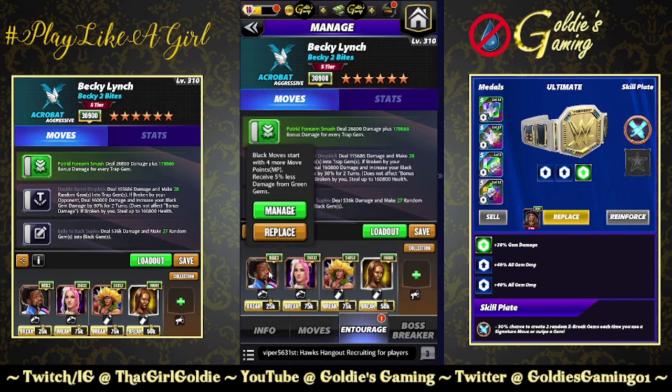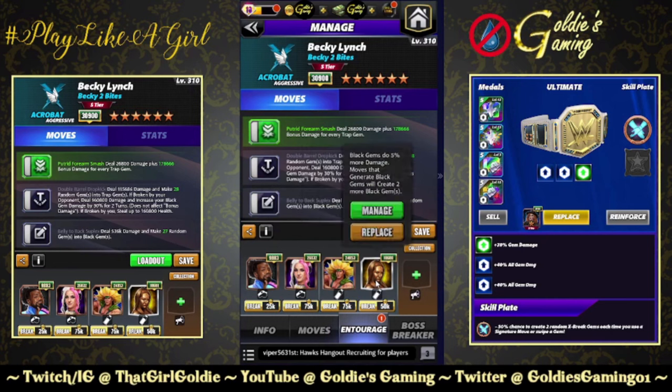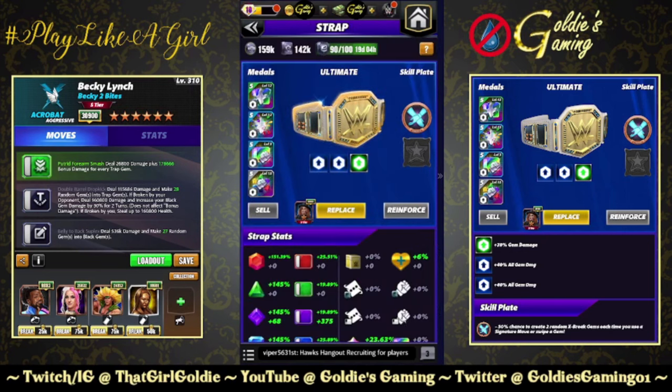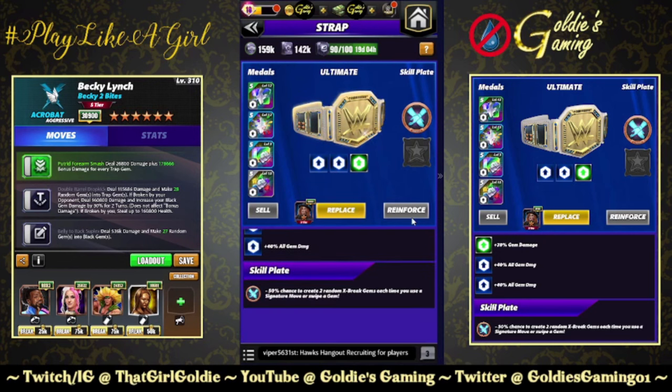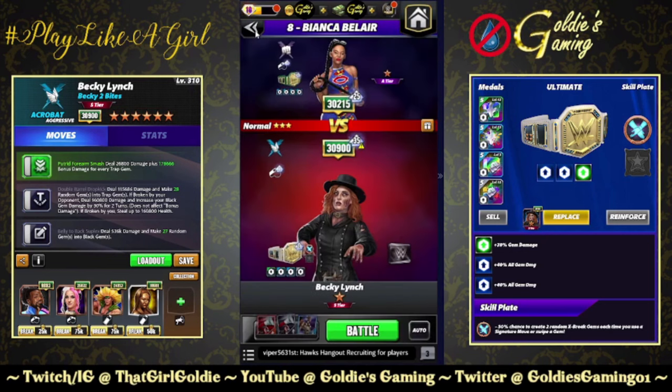Entourage for this: Woods for black MP, Dakota for two more trap gems and 50% damage, Dragon for 50% more damage and one more trap gem, and Hall of Fame Brie for two more black gems. If you have Zombie Sean at 26k, he gives you three black gems — use him instead. For the belt I'm keeping 'Two Words For You' and we're going full Fury Twos. I'm surprised there isn't a trap gem plate yet — it's gotta be coming soon.